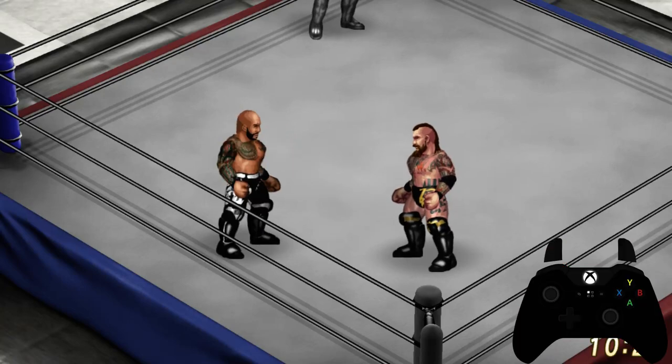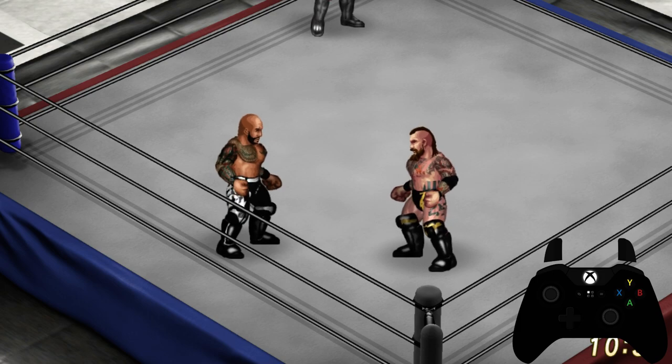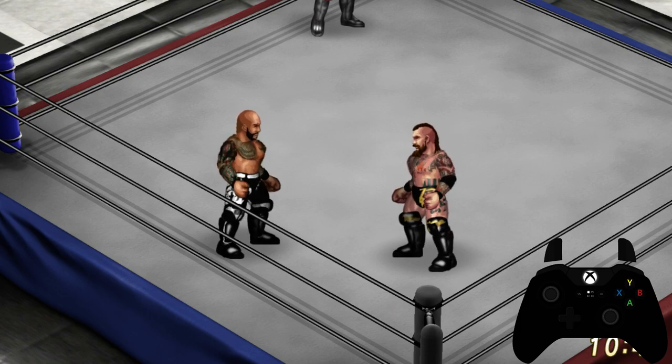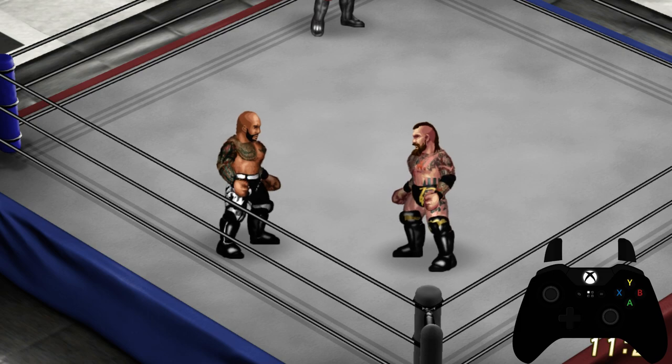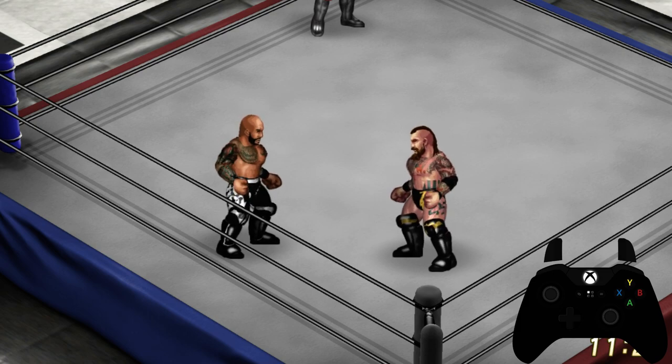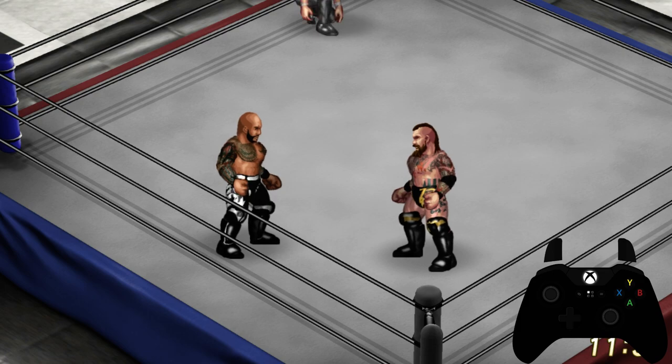Hey, what's up everybody? This is your boy David from the Free Play Mode, and I'm coming at you with episode number five, lesson number five, on how to play Fire Pro Wrestling World for the PlayStation 4 console and PC. As you can see on the bottom right hand corner of the screen, I do have an Xbox One controller set up, but the controls are universal, so you can easily transpose the Xbox One commands and PC commands to the PlayStation 4 controller.